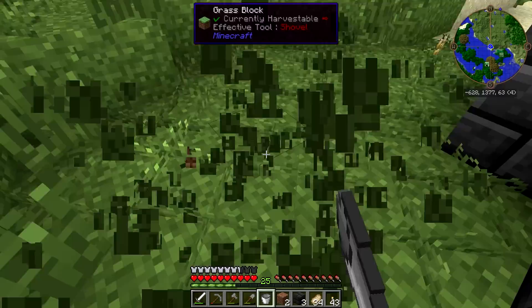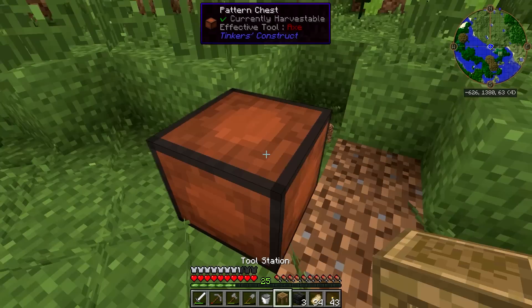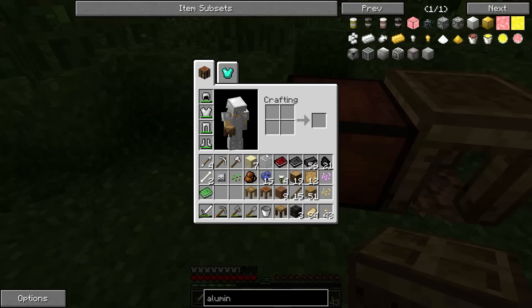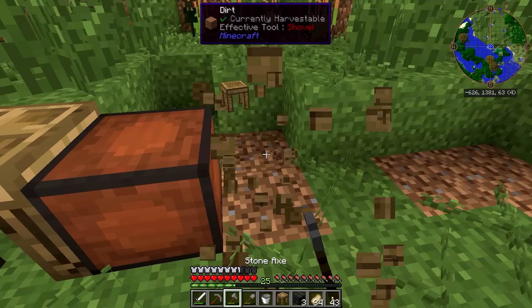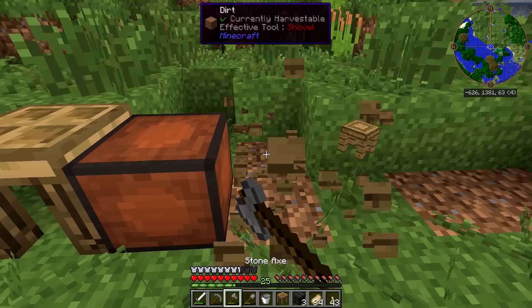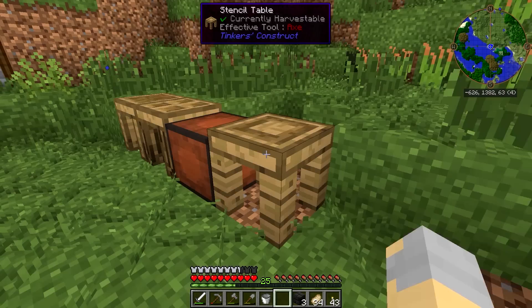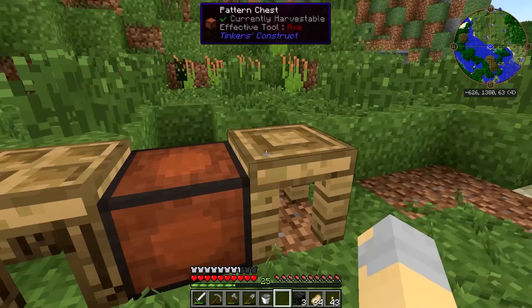I'm thinking like right about here. We'll maybe bring this back just a tiny bit to give me some actual space to work with. So we'll put a pattern chest here, a tool station, this is the part builder, and the stencil table should probably go right there as well. Now I can't actually access it anyway, so I guess we'll put it right here. Stencil table. Tool station. And there we go.